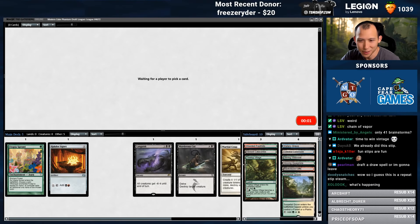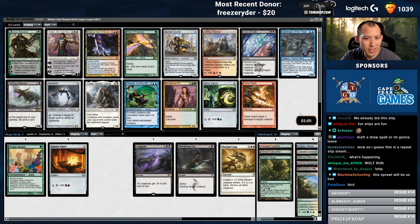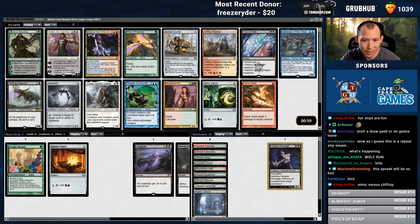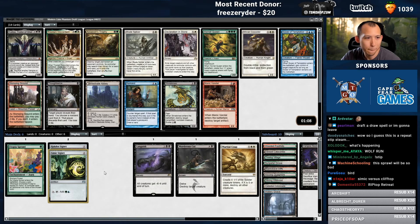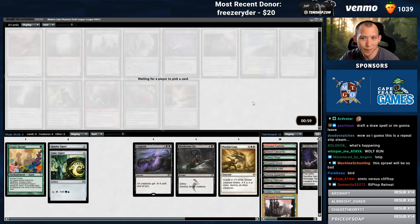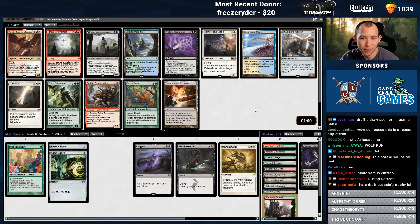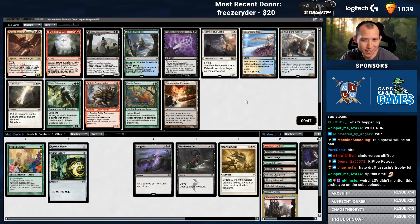There's one of our cards we're not running for sure. Smixignet — we're already at nine non-basics. I can already just take a non-land here. Stomping Ground, okay — I have to take the Duals, the Duals are just too good, even if I don't have anything that's red yet. Seachrome, Lumbering, Fertile Ground. Oh my God, hate draft Assassin's Trophy. What do you mean rip this draft? This is a great start — you guys are just jelly.